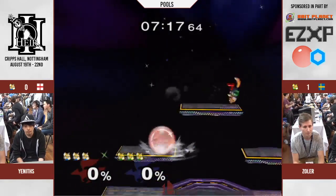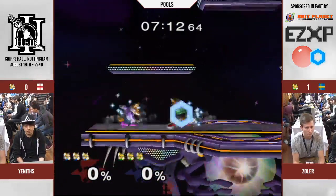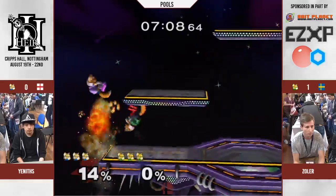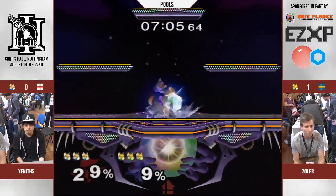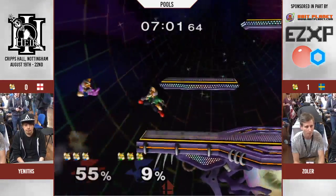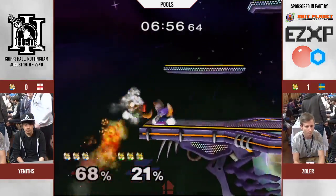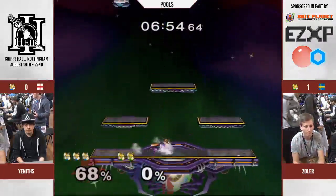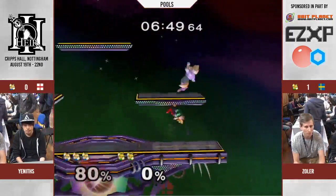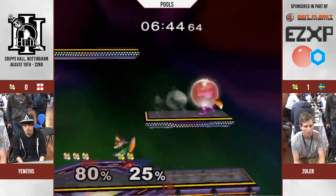The DI from Yenifs was questionable there when it got so far off the ledge. Just the single shine — must be a dash. Oh no, I thought we were gonna see the Swedish shine. Back air. Oh, he went for the Armada shine — just rolls back on. Zola has been a bit sloppy at the moment. I don't know whether that's the early morning effect — we did start at 9am.